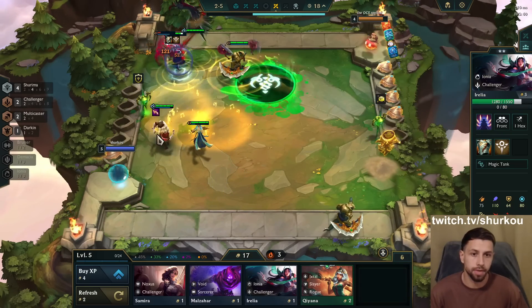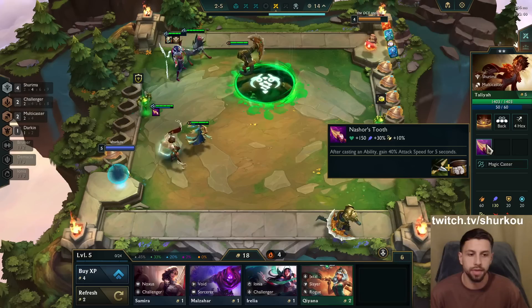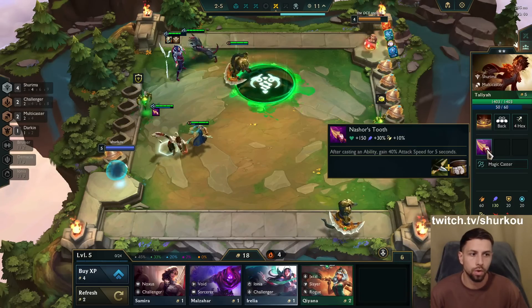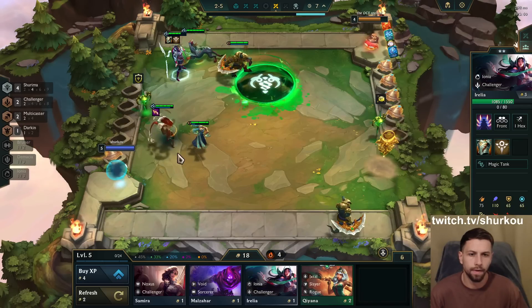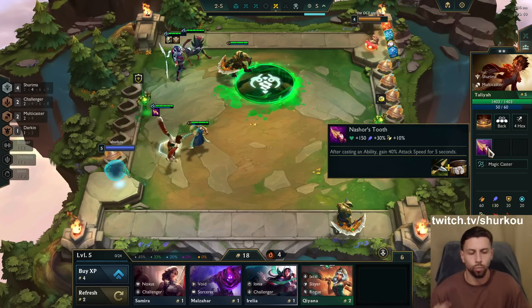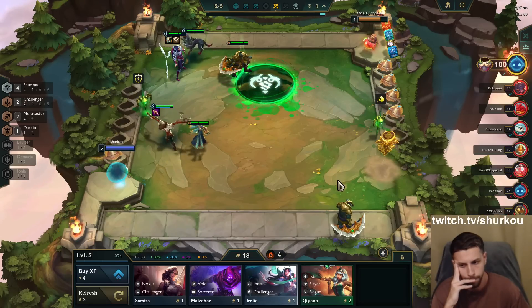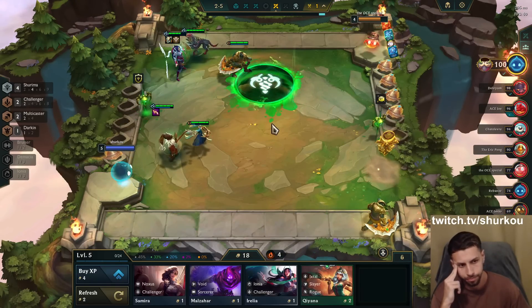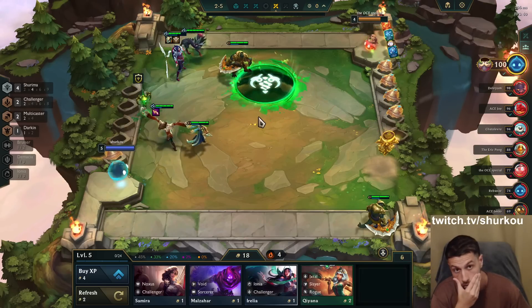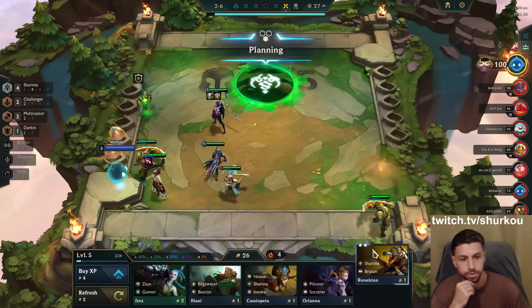Is Nashor's percent AP a typo? It has to be — there's no item that gives you percent AP. It has to just be a typo. Every item gives you flat AP. Why would it give you percent AP? It's just a typo. There used to be percent AP right, I think on Rabadon's or something.